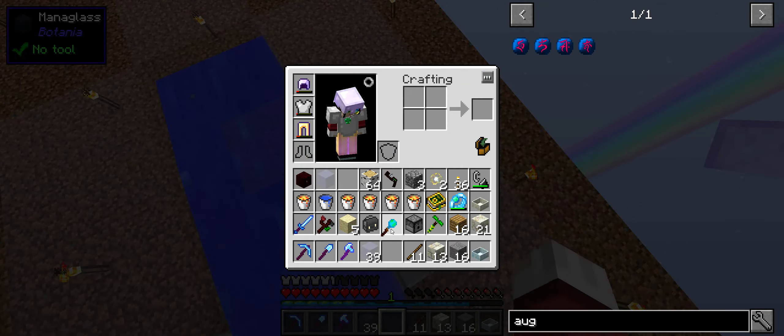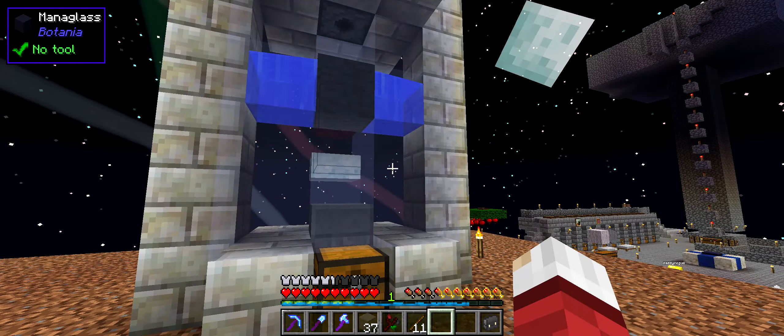And the dropper - underneath, perfect. Drop them on my face, that's funny. Place it on top, all right. Now we need to get this set up. We no longer need the lens on my mana blaster - we're going to put it on the pulse mana spreader instead. So now every time it shoots it will get that weighted ability.